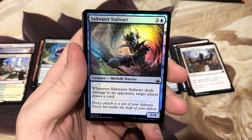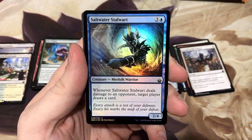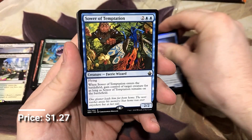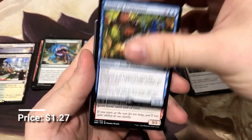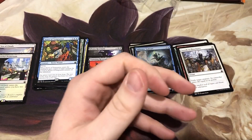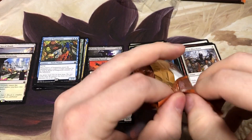We got a Saltwater Stalwart foil — pretty cool looking foil. And the Sower of Temptation. Another one that's kind of back on the rise as far as price goes; it kind of bottomed out for a while, was less than a dollar. I think it's back up. It is a real good card — you get a body and you get to steal a creature. Worth playing.